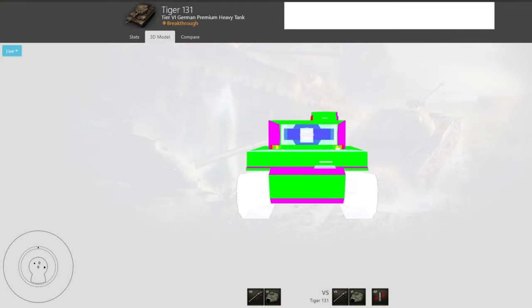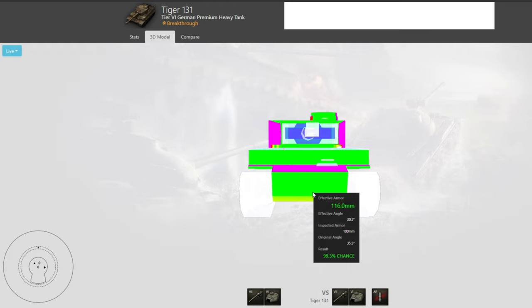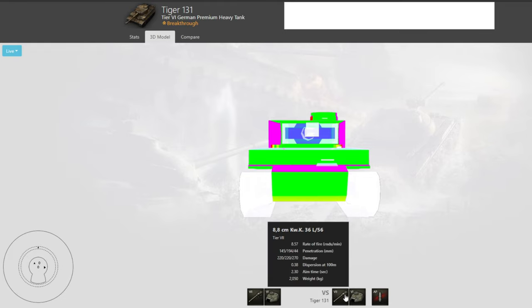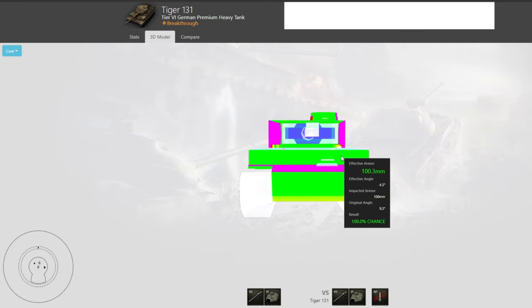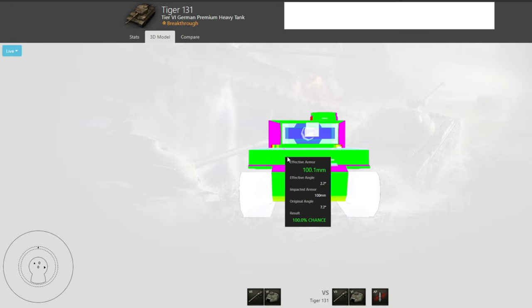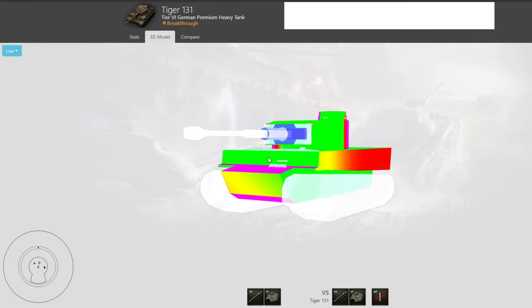Let's quickly take a look at the armor profile of the Tiger 131. Just like its tier 7 brother, it does not have any meaningful armor. Compared to its regular ammunition — 145mm penetration — every tank can penetrate the frontal armor because it is only 100mm thick and is not angled in any way.